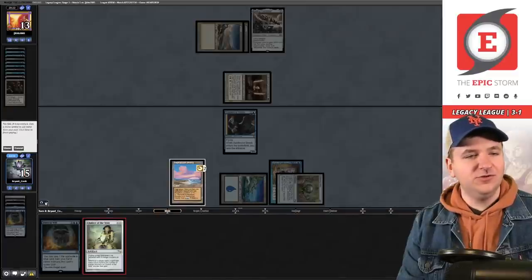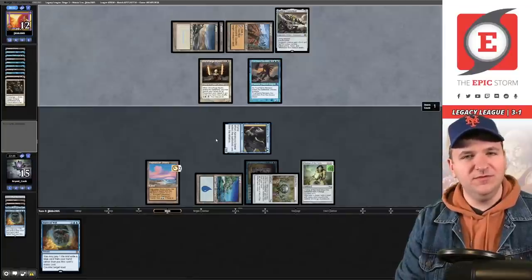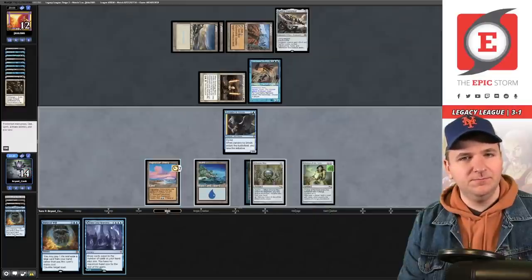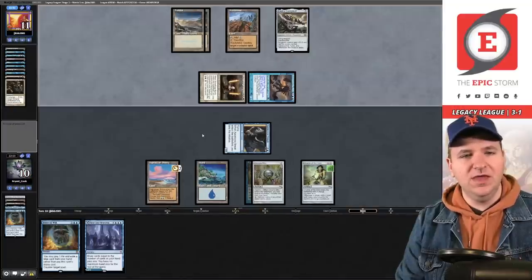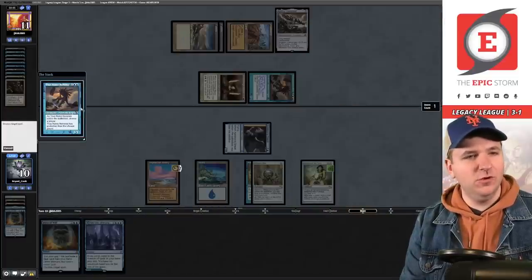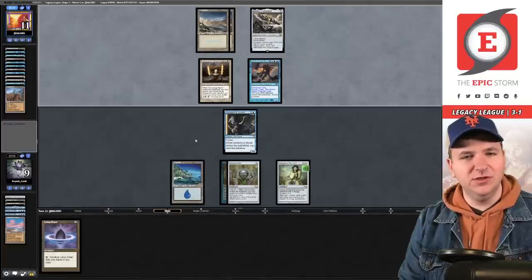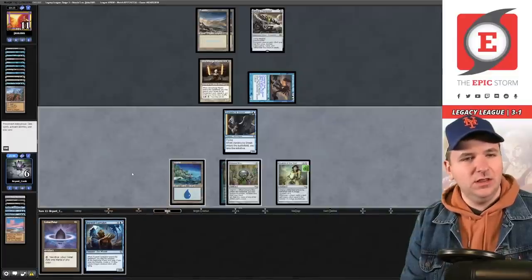Two mana — looks like another Prismatic Ending, and it is. That's a bummer — we're just trading one point of damage right now. Try another Chalice. Wasteland that hurts. True Name Nemesis — that's particularly brutal. I need to draw another Sneak to win this; my window's closing. Get in for one. Attacking for four, I go to ten. They have to Wasteland here — no, another True Name. We Force this one. I go to six and draw — way too late. Game 2.